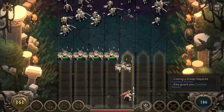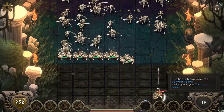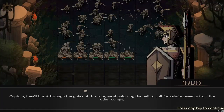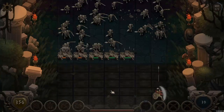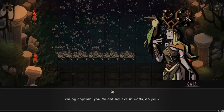This row is getting a ton of skeletons. Oh god, they're gonna break through. Captain, they'll break through the gates at this rate. We should ring the bell and call for reinforcements from the other camps. Only prayers to the gods can help us through this tribulation. Oh, supreme Zeus, we beseech you to save us! No gods will save us now. I stand corrected.